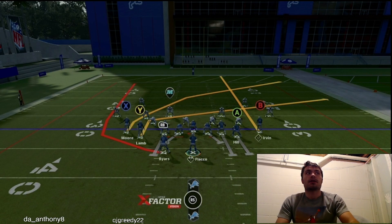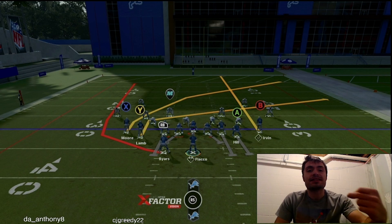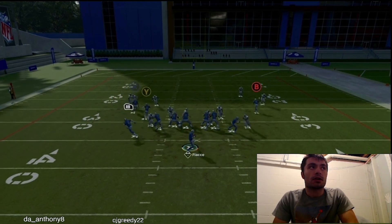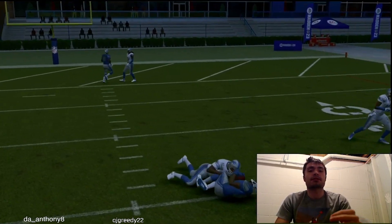Mesh Spot is a great play to mix in versus Cover Zero. There are so many different things the opponent has to guard that, if we have just a little bit of time, we are going to get players open.